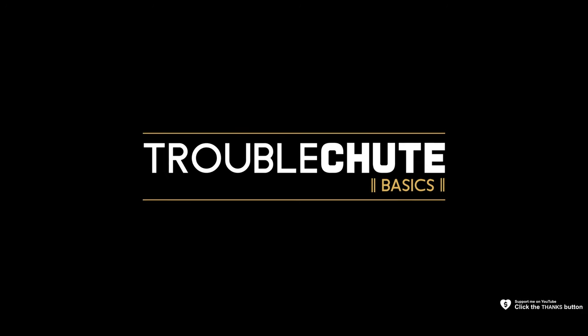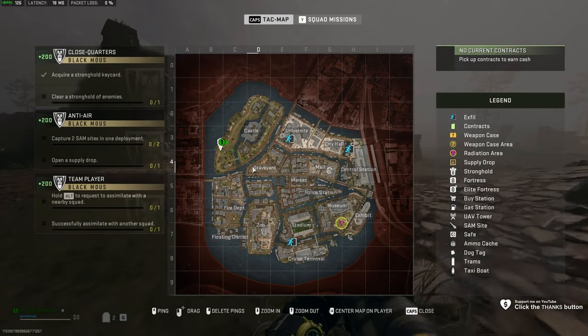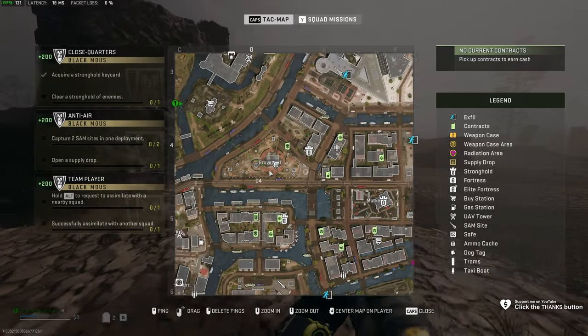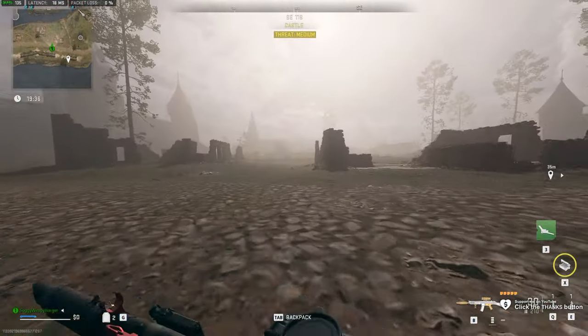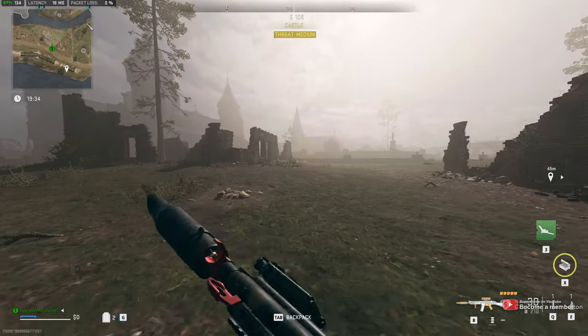Next up, we have the detonators in Graveyard. You'll find this in D4, all the way over here, and there's usually two spots that this can spawn in. Only one of them will appear at a time, if any, in this area.